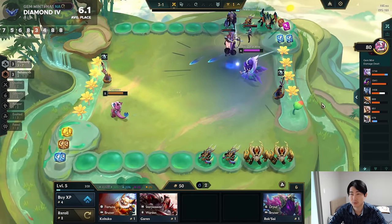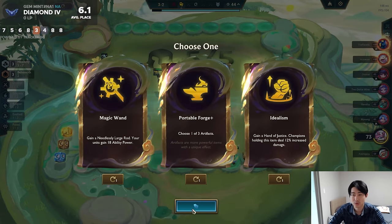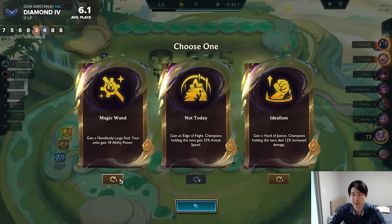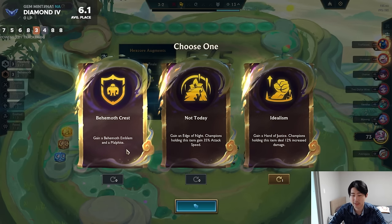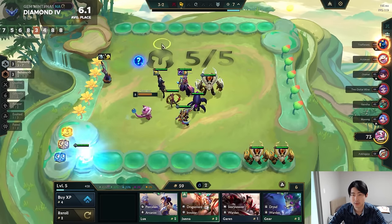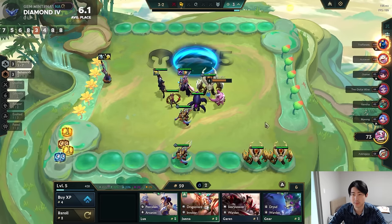Did I lose? Does portable forge work? I don't think it works — I think it has to be regular items, I'm not sure. I'm just going to take Idealism. Anyway, we just do support items, so it doesn't really matter.